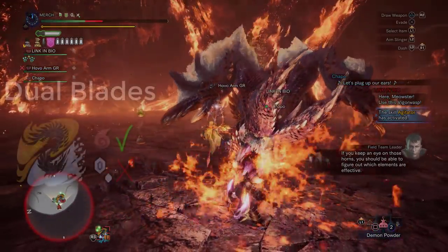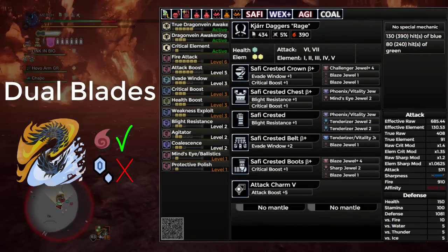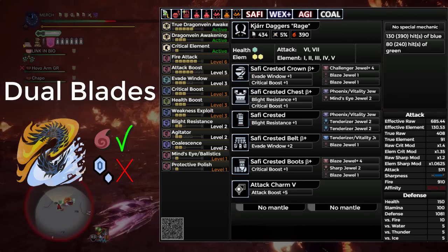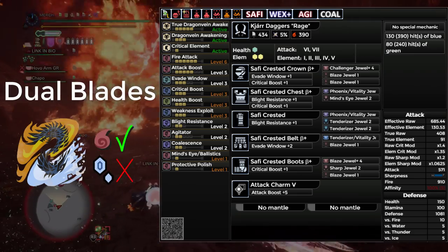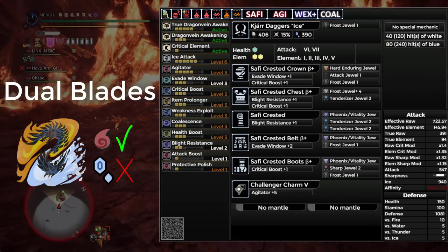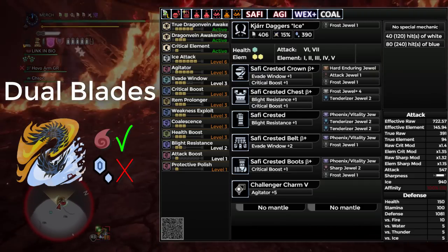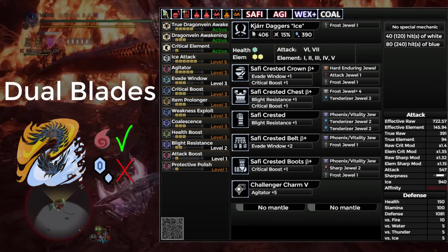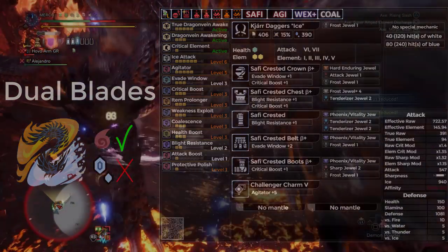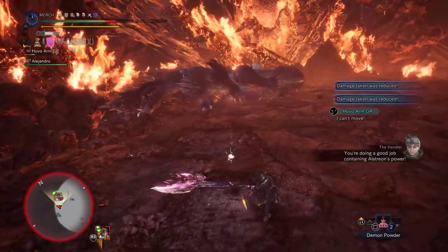Next up, we have Dual Blades. I highly recommend that you fight him in the Fire Active quest, because the best option for Ice Mode is the Kiara Rage Dual Blades, which needs Mind's Eye due to only having Blue Sharpness, and it's just weaker than Ice overall. For Kiara Ice, you can use a full Safi set — with it you get Max Ice Attack, Agitator, three levels of Evade Window, Max Crit Boost, Item Prolonger, Weakness Exploit, Coalescence, two levels of Blight Resistance, one level of Attack Boost, and Protective Polish. Here you have the classic combo of two Blight Res and three Coalescence, which should dramatically increase your damage, plus the Protective Polish and Item Prolonger combo makes your Permasharpness last an extra 30 seconds.